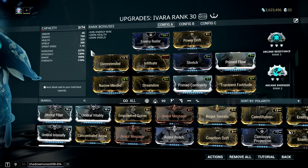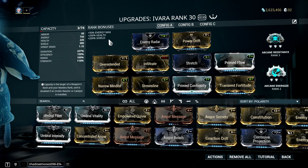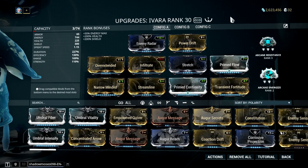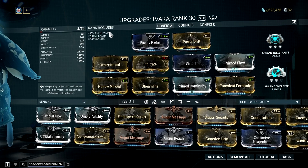Basically, this build focuses mainly on your Prowl ability. It has both duration and efficiency to minimize its energy consumption and as well as minimize the steal time. I added both Transient Fortitude and Power Drift on the mix so I can negate the negative power strength of Overextended and get that 100% extra loot from my Prowl ability.